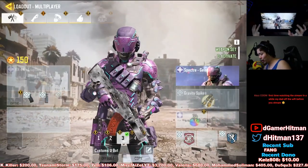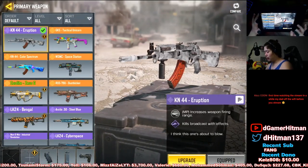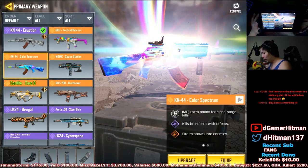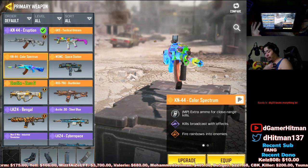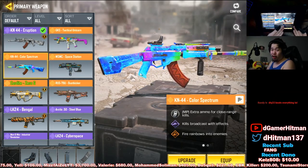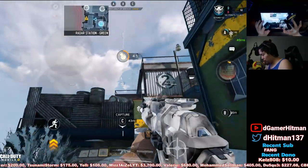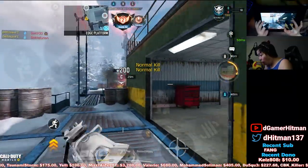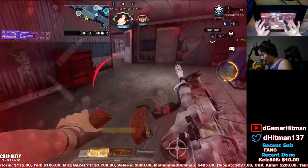Before we start the next game, let me compare why I don't like the Color Spectrum. If we look at the ability, the Eruption has the increased firing rate. The Color Spectrum only gives extra ammo for close-range kills — that's not really that great. The KN's strength is in the mid to long range, so getting extra bullets for close range isn't ideal.